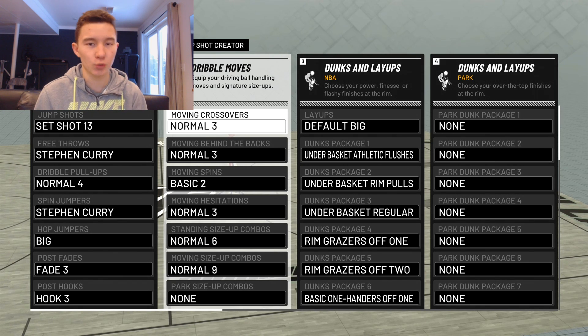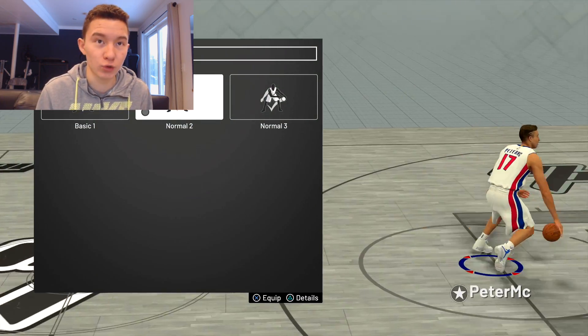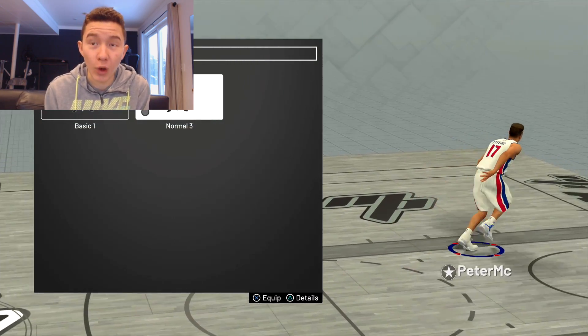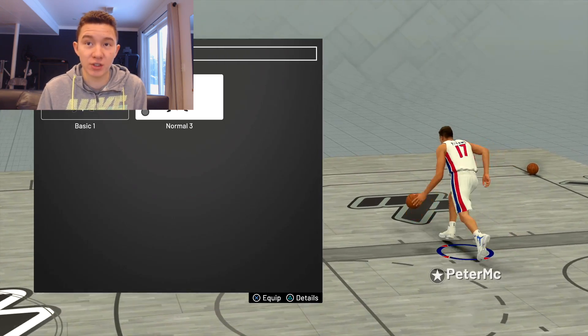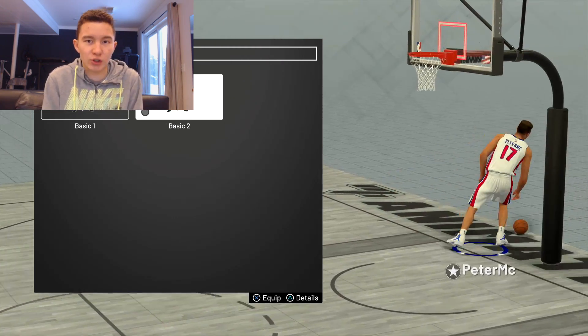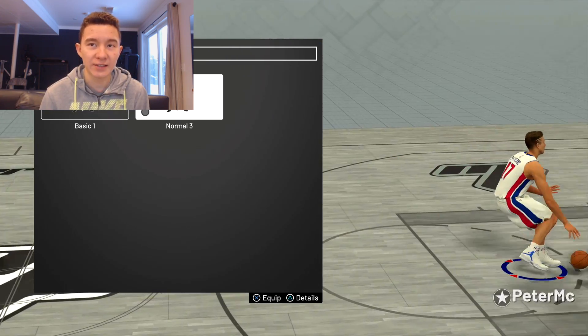Now we're on to the dribble moves. Keep in mind these are basic and normal dribble moves, but they're still really effective — you can still dribble with these as a center. That's why you see all these stretch bigs going up the court dribbling like point guards and not getting ripped. These aren't the pro dribble moves because you don't have them unlocked unless you have like 75 ball control, but they're still really good. Moving crossover: Normal Two — I switch between Normal Two and Normal Three, both work very well. Moving behind the backs: Normal Three — probably the most important of all of these.